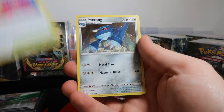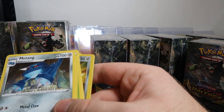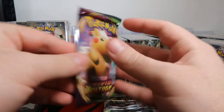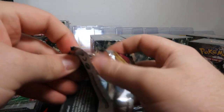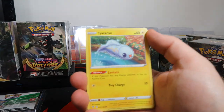Go-Goat, Wailord Stadium, and Maractus. Pack 2 — thick boy Pikachu! So this is the way we do most of the videos with pre-release kits: we open the packs first, then show the promo, then move on to the next box.